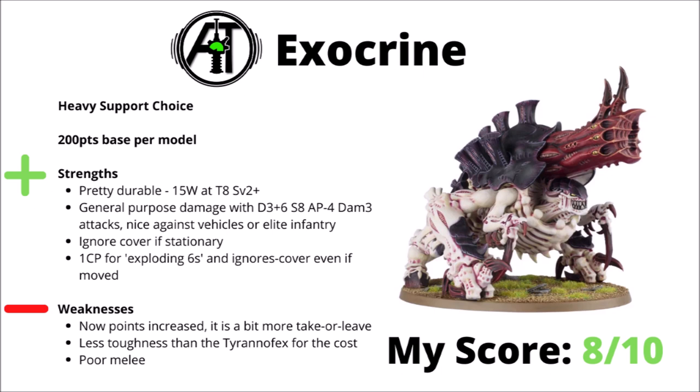Lastly for Heavy Support, the walking gun bug with bioplasma — the Exocrine at 200 points after the increase from Games Workshop. Slightly less durable than the Tyrannofex at only 15 wounds, but more threatening in general purpose damage output: D3+6 shots at strength 8, AP4, and damage 3, which will be felt by just about anything. It ignores cover too, and there's a usable 1 CP stratagem for exploding sixes to hit plus ignoring cover on the move. Since the points went up it's more take-or-leave, but with such a general purpose main gun it's rarely a bad choice for a Tyranid list. I'd rank it an 8 out of 10.